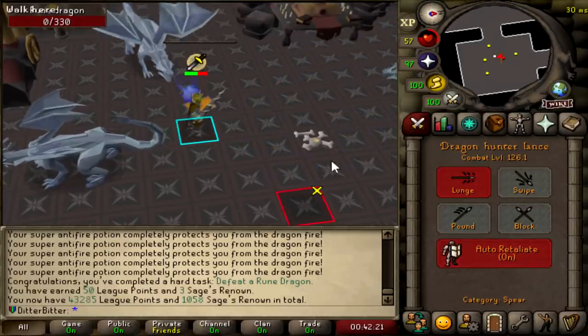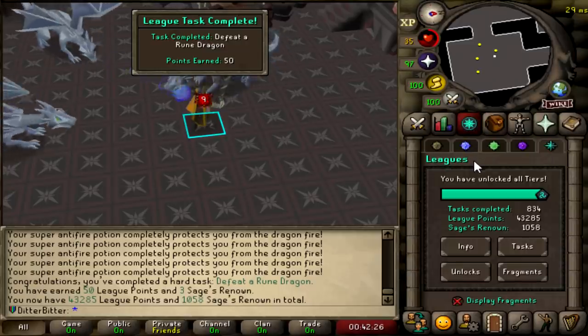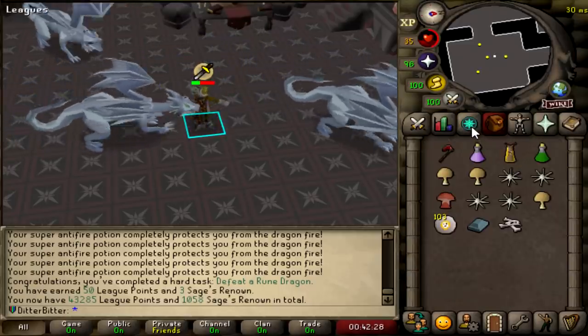What do we get? Some chaos runes, some dragon bones? We're rich. It got us to 43,285 points — 50 point task right there.